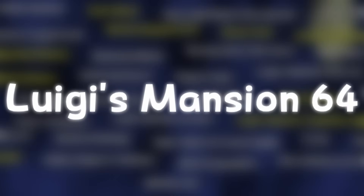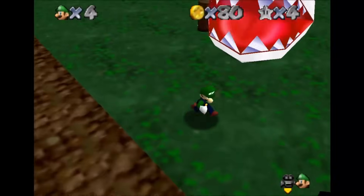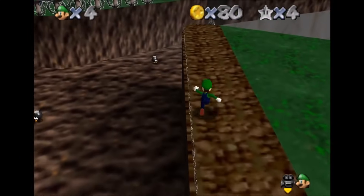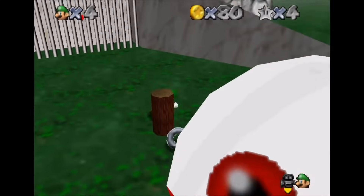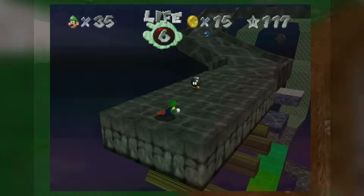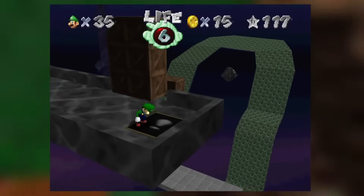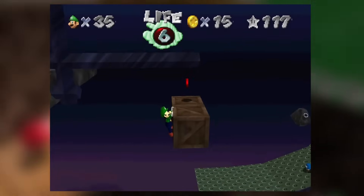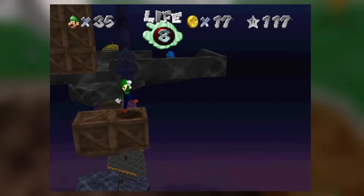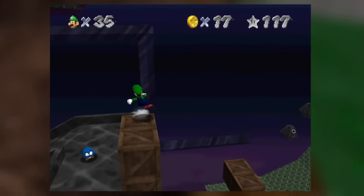Luigi's Mansion 64 is a ROM hack for Mario 64 created by Mario Crash and MiiMii in 2015. It uses the same levels as the original game, albeit very different, and instead of Mario 64's 120 stars, this hack only has 111. The ROM got re-released with vast improvements in 2022 — improving movement controls, implementing a level that originally couldn't be added, and increasing the star counter to 118. I'm definitely going to try this ROM hack when I get the chance.